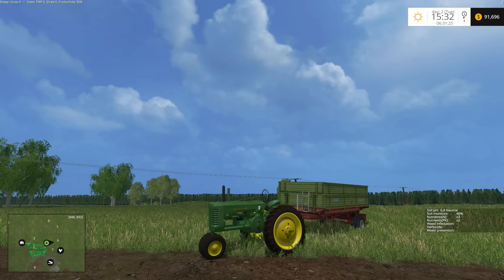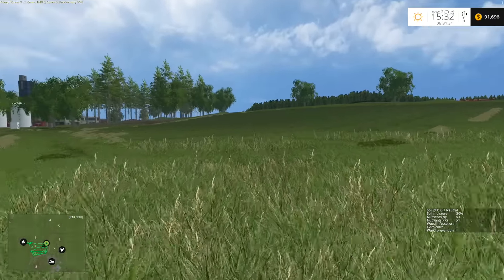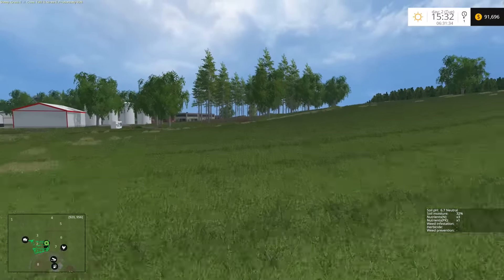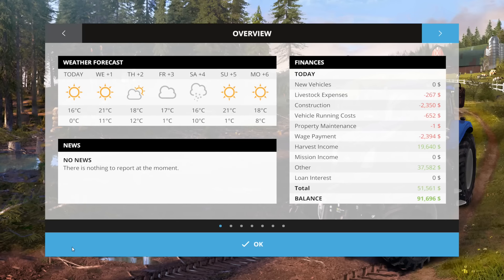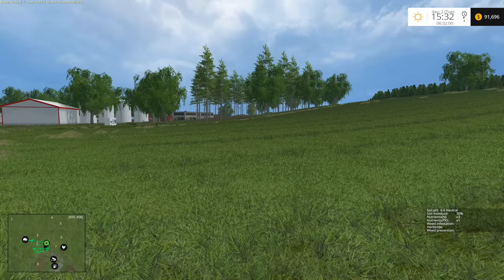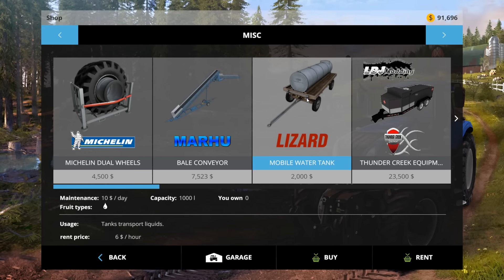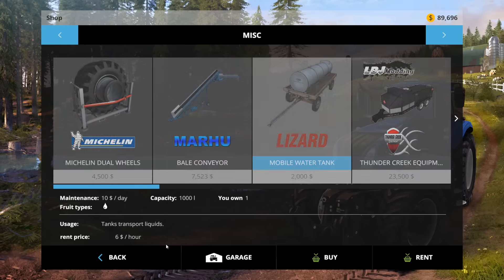Hello everybody, Ian Robson here, welcome back to North Oak Township. We collected all the bales and put them in storage. Our cows are fed now — let's check the numbers. They still need some TMR; they have grass but no silage yet, and they need water and straw. We can deal with that easily enough. Let's go ahead and pick up a water container — the mobile water tank — for our cows.